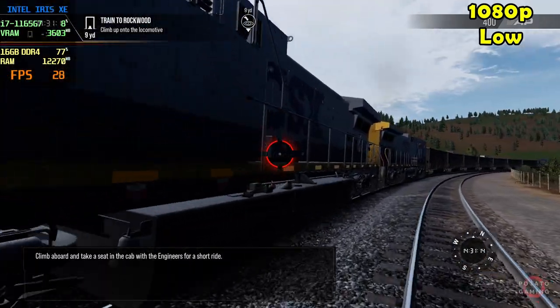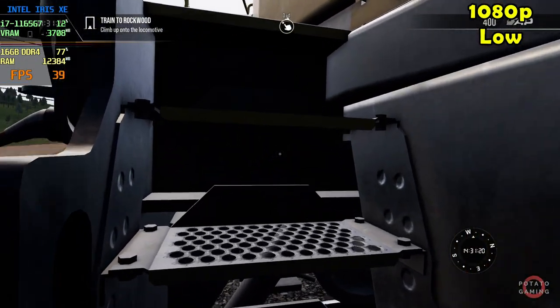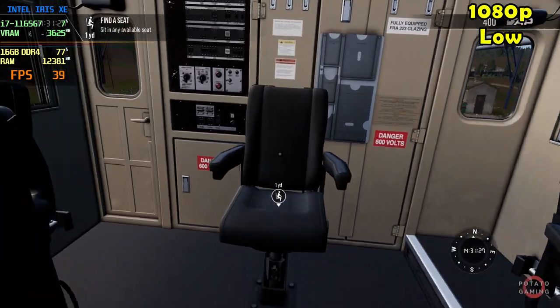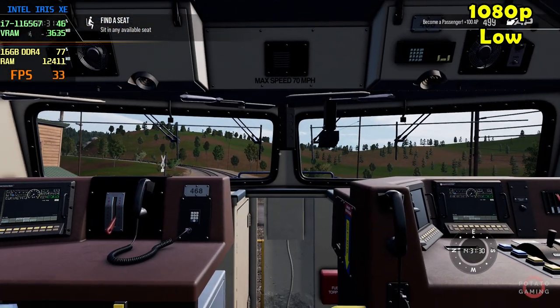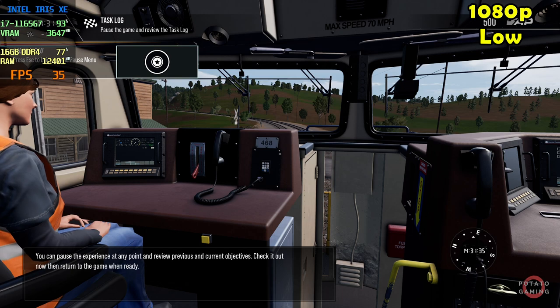Climb aboard and take a seat in the cab with the engineers for a short ride. You can pause the experience at any point and review previous and current objectives. Check it out now and then return to the game when ready.